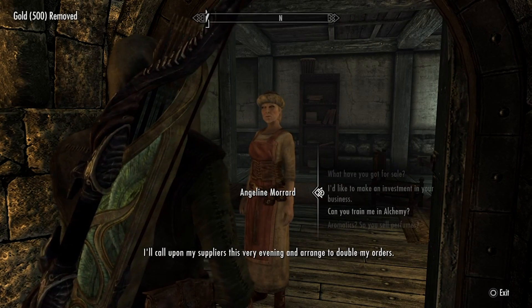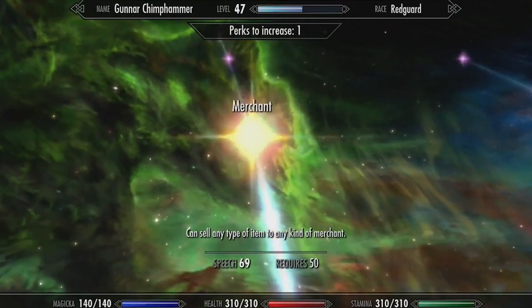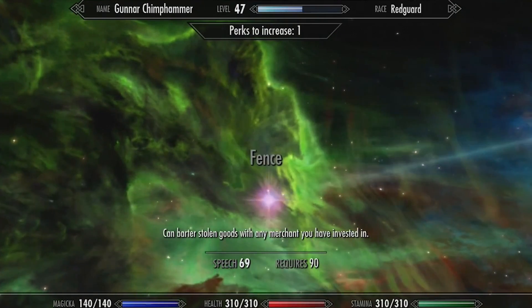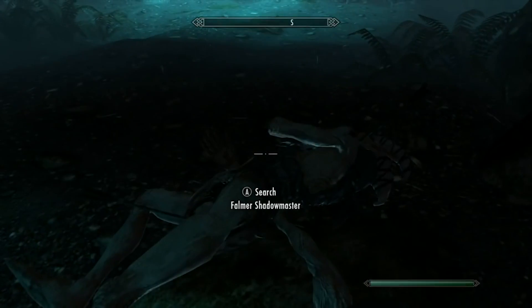This expert-level perk under the Speech Constellation is a gift that keeps on giving, especially if you're trying to roleplay a more socially proficient Dragonborn who likes to spend more time amongst civilization and less time looting the musty, crusty crypts and caves of Skyrim's outskirts.